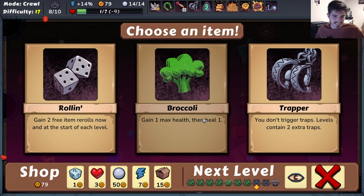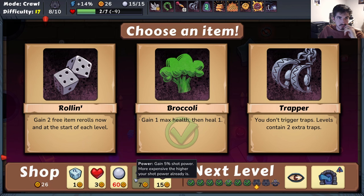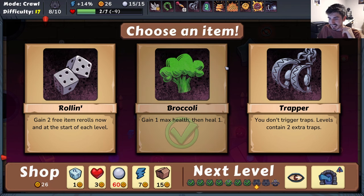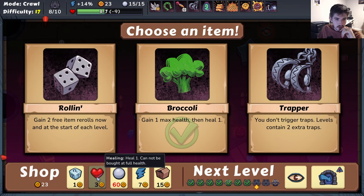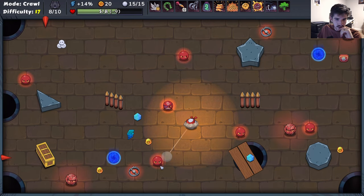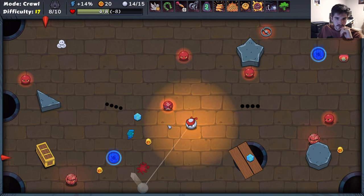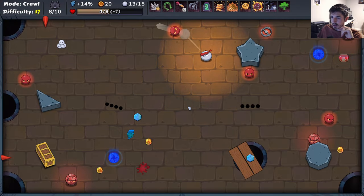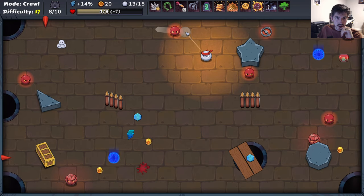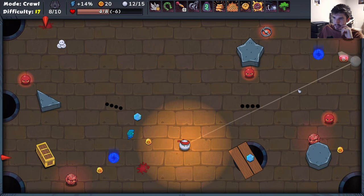That could have been bad! Gain max health, heal one - seems very good. An extra shot also seems good. How many shots do we have? 15 shots - that's insanity, I love it. We're gonna be up to five out of eight, that's pretty good. Getting a little too dicey for my taste. Just shoot you - I don't like this guy very much. Go here, knock him into the spike. The spikes and the holes have this kind of weird magneto quality to them, which is actually kind of nice.